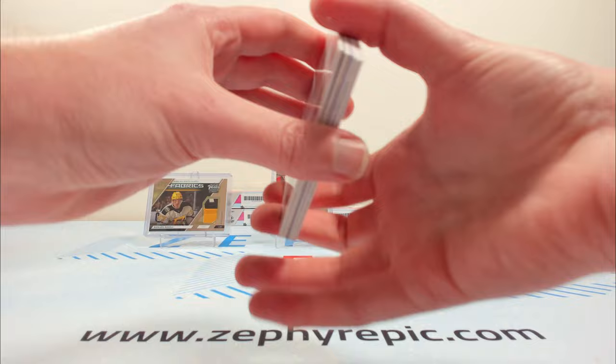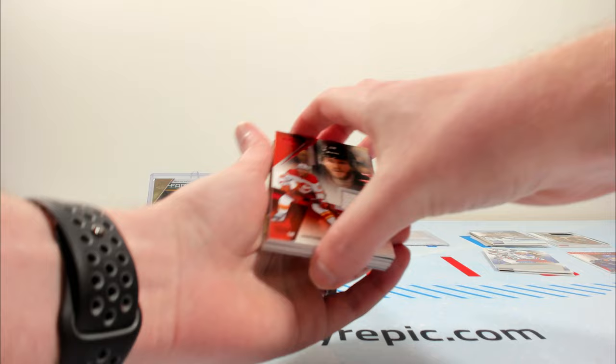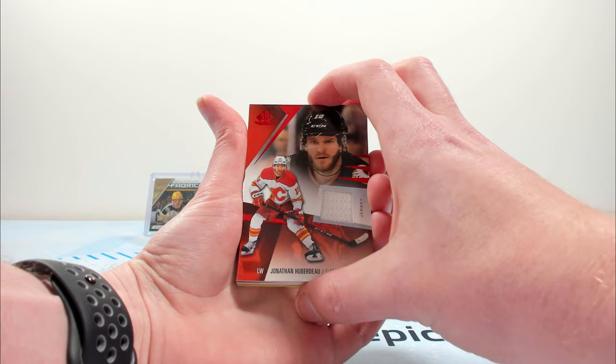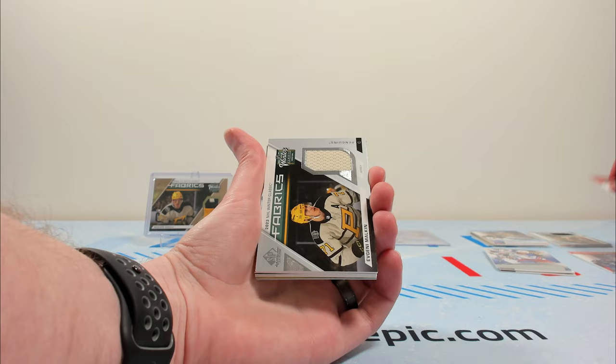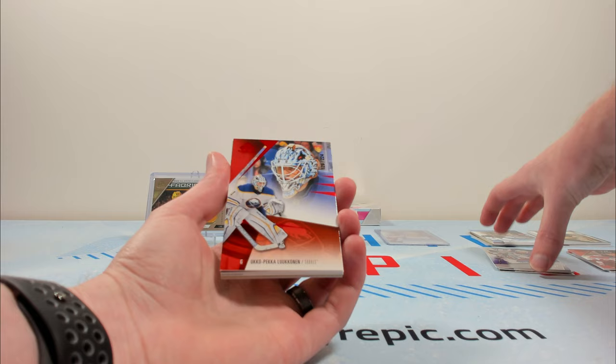No patch in here, which can be a good sign — because if you get one of those one-of-one rookie autos, it could be pretty good. We'll go two off the back. Hubert O jersey for the Flames. Apologies if my voice is a little nasally — I'm pretty stuffed up still. Malkin on the Threads — it's going to say event used on the back. Whether or not it says game used, I'm sure it probably is, but probably just for legal reasons.